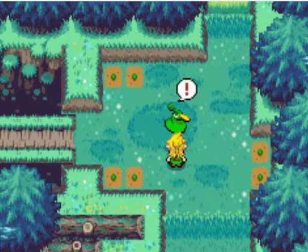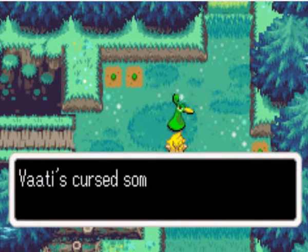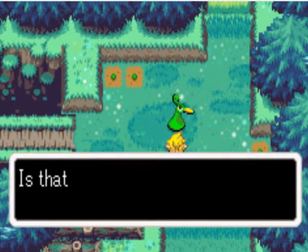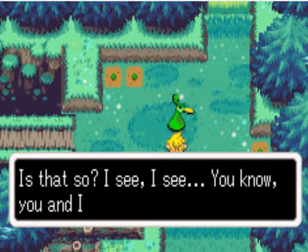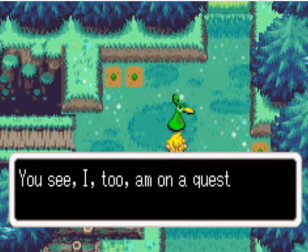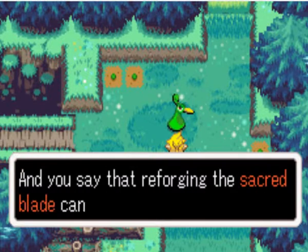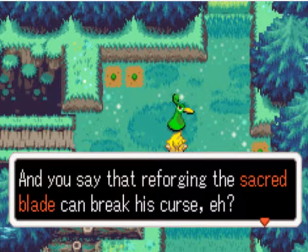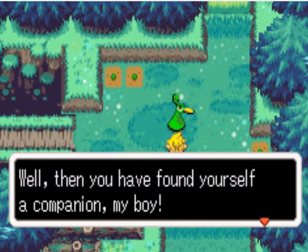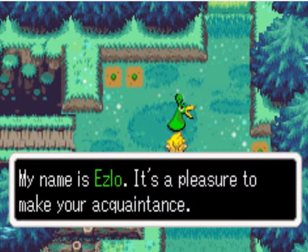Then you have found yourself a companion, my boy. My name is Ezlo. It's a pleasure to make your acquaintance. Wait - you walk so quickly. Too quickly, in fact. Can't you go any slower? Surely you've noticed that I have no legs. Boy, take a good look at me - do you really think I can walk that fast? What? Is there something on my face? Quit staring, it's rude.